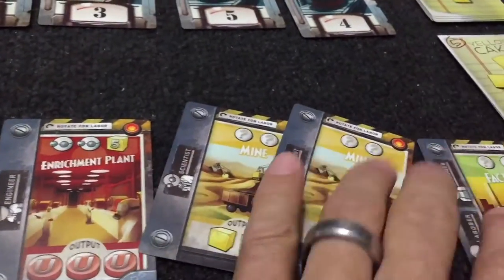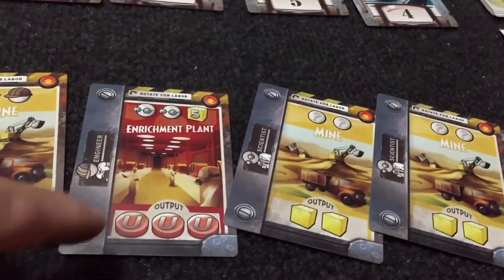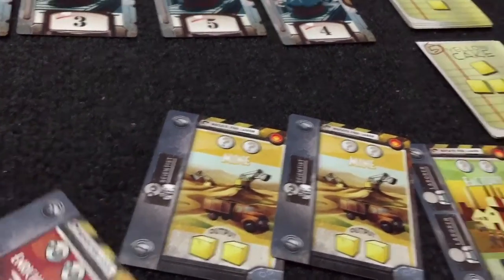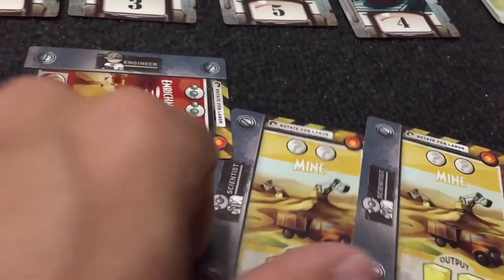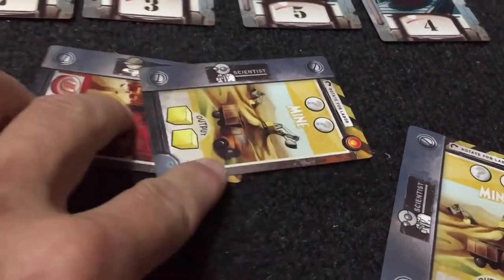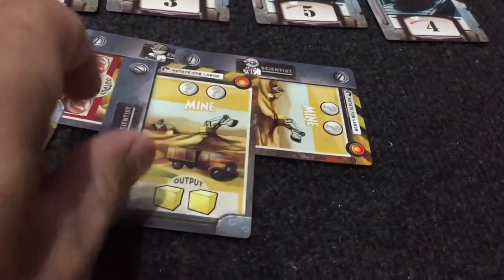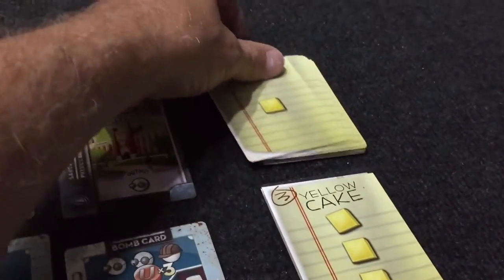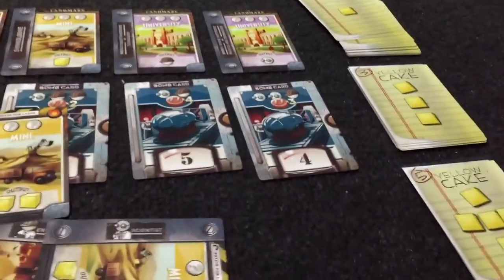Currently, this is the first turn. I have no yellow cake at all and there's no way I can get that, so I'll probably want to use this guy. Let's say I use an engineer — that's two guys, which provides me two guys. I get this, which gets me two yellow cake, so I come over here and take two yellow cakes. Yellow cakes stay in your hand from round to round until you use them.